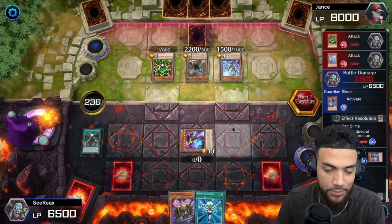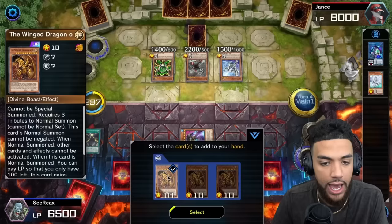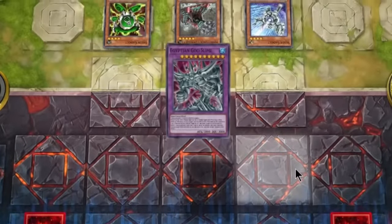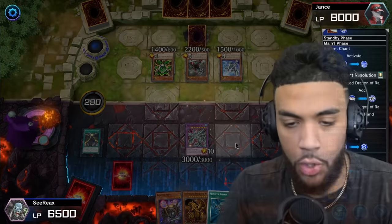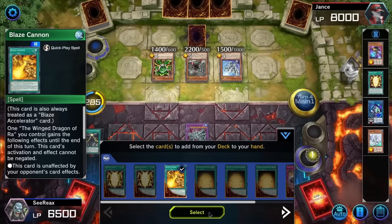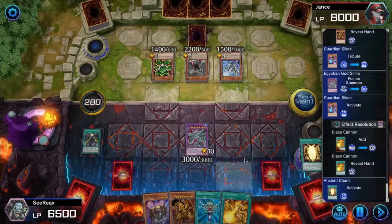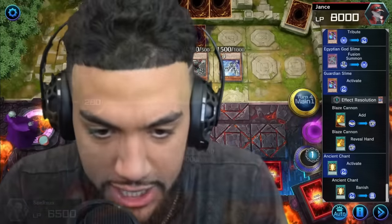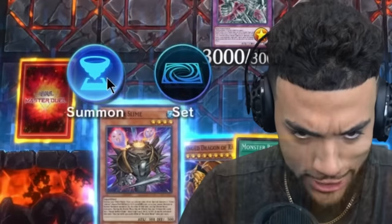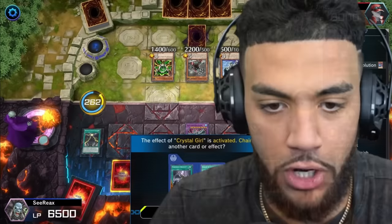Guardian Slime matches his defense to your attack, you can't destroy him — he can only do that once per turn, that's why I had to activate it when I did. He doesn't have Ash Blossom — I was a fool. I call forth my Egyptian God Slime with a bolstering 3000 attack. The smart move is Blaze Cannon to make Ra unaffected, so I'm grabbing Blaze Cannon. We're ending this duel right now — I banish my Ancient Chant, and when Ra is summoned I gain the combined total of the attack of the monsters I tribute.